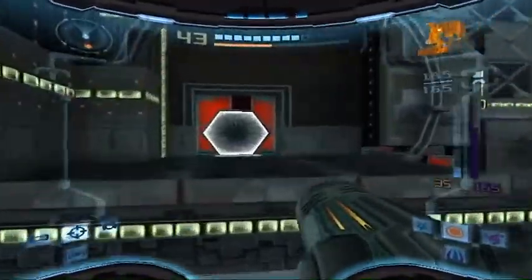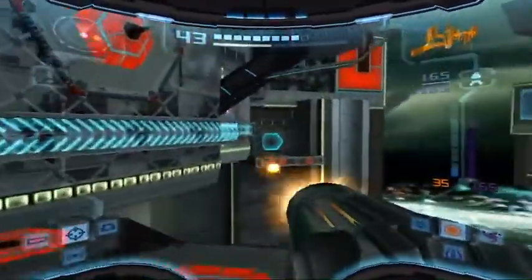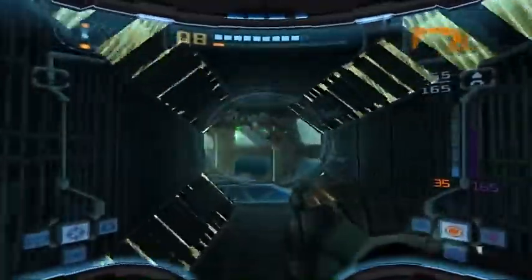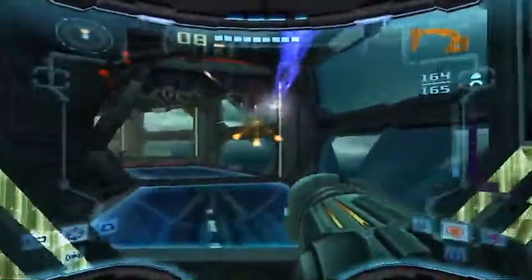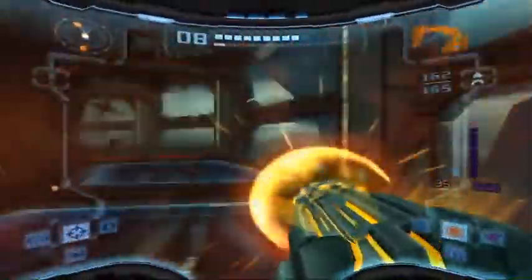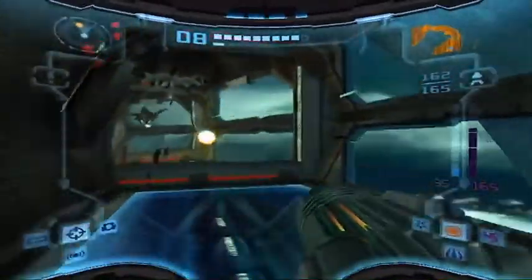I gotta remember where to go. I think this way leads us to the control room. Open the door, open the door - safe and sound. Oh, it's you guys again - I destroy you with this. That seems to work. Another one of you - have some missiles there buddy.